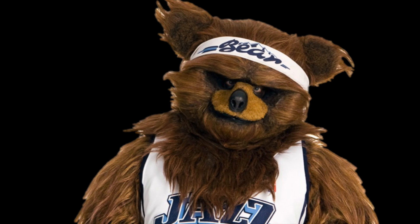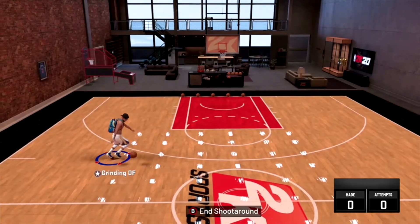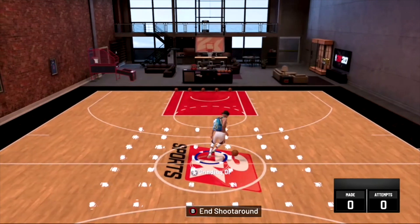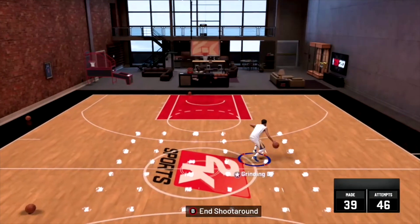This is the tricky part, so listen before you do it. All at the same time: you're gonna hold RT, flick your right stick diagonally down-right, and then move your LS to the right. Now relax — I know it's a little bit confusing. Your player probably didn't do the move right the first time. It's okay, it takes a little bit of timing. That's just how I learned it.